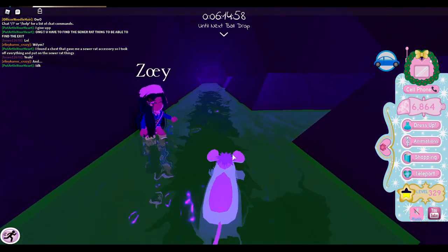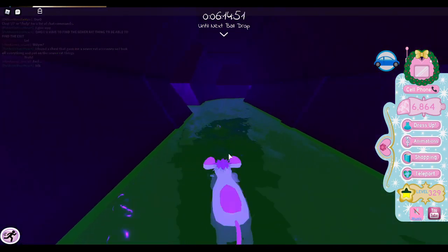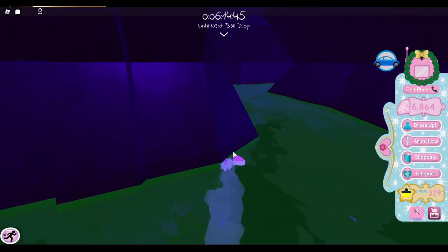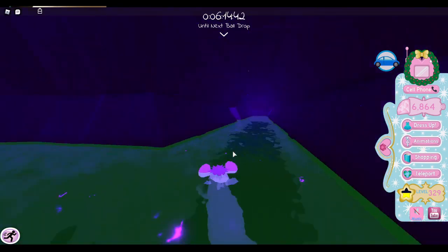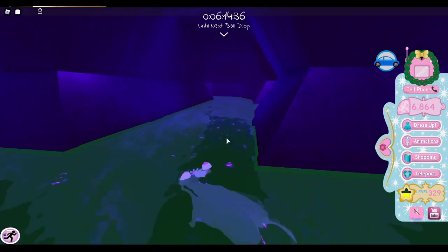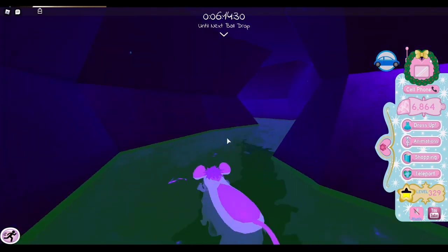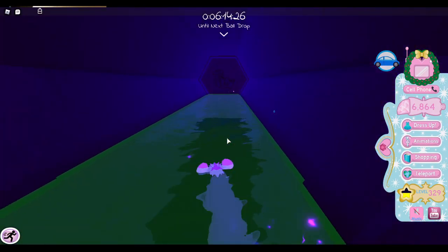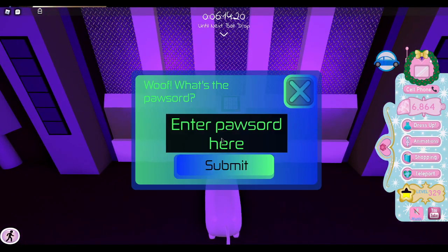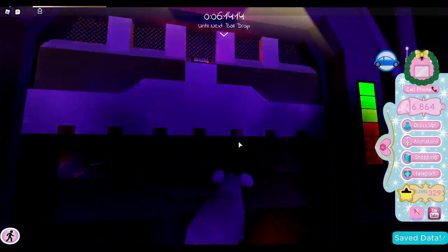It makes it a lot easier if you just go to notepad or something and write down the codes — it helps a lot, honestly. I don't remember where the door is. I wonder if it does the same thing without me entering the codes. Wrong way, I think. I see DGQK — I think yeah, I don't know, maybe it isn't.